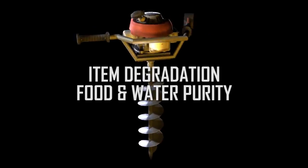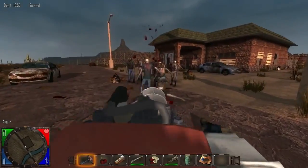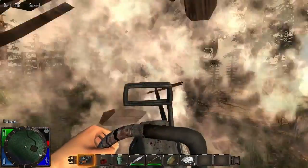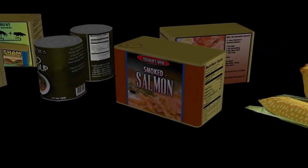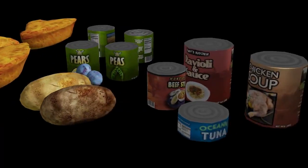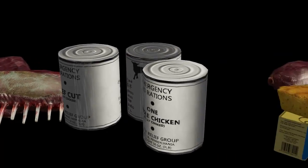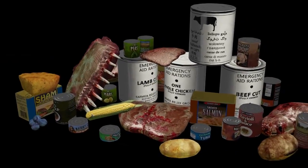Every item in the game has a quality level that degrades with use, and similar items can be combined to create better items. As your crafting skills increase, so do the quality of the items you build and your ability to use them. All food and water items in Navezgane have a purity level. The higher the purity level, the higher the health and stamina benefits; the lower the purity level, the greater the chance for disease. Boost your cooking skills to make pure food and water, free from disease, with added nutritional benefits.